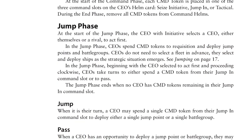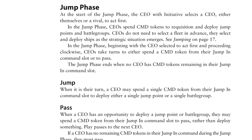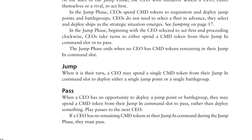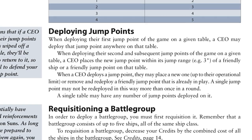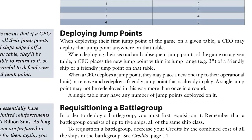Once into the jump phase, players spend their assigned command tokens to requisition and deploy jump points — the spots where your ships can join the board — or to deploy battle groups at those jump points. These battle groups are not predetermined; they're chosen at deployment from all the available ships, which makes for incredibly flexible options and a truly dynamic game.